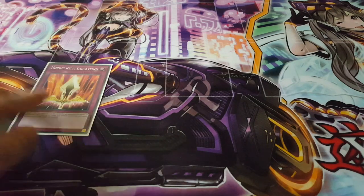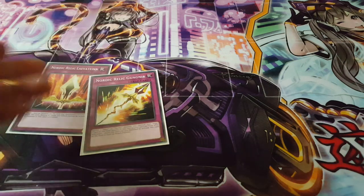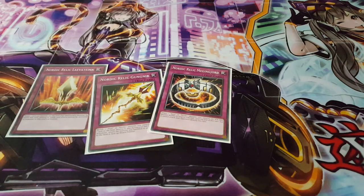Now as for traps, I'm playing a lot. We're playing one Laverton — definitely a really amazing card. A lot of cards now focus on disrupting players by popping their cards, and Laverton allows you to return the favor, and your opponent can't respond to it. So it's definitely really amazing. It's also a Nordic Relic, so you can add it to your hand easily. Nordic Relic Gungnia is also a really amazing card — it allows for a bit more disruption as well, and being a Nordic Relic makes it easily searchable. We're keeping up with this Nordic Relic theme because they're really searchable.